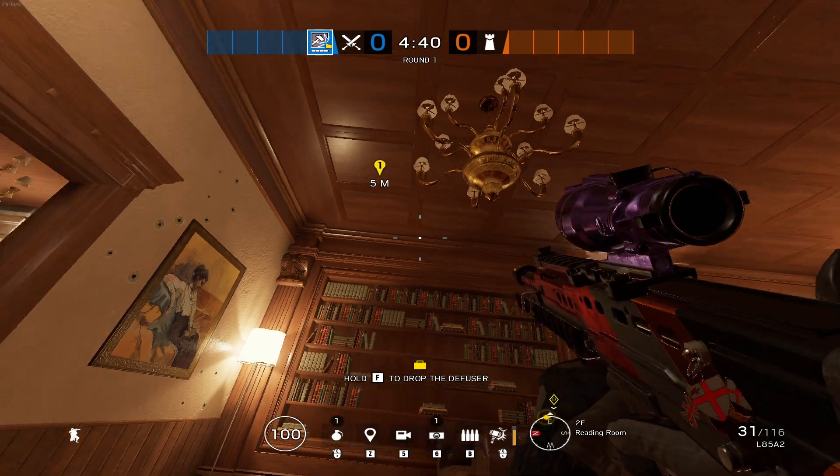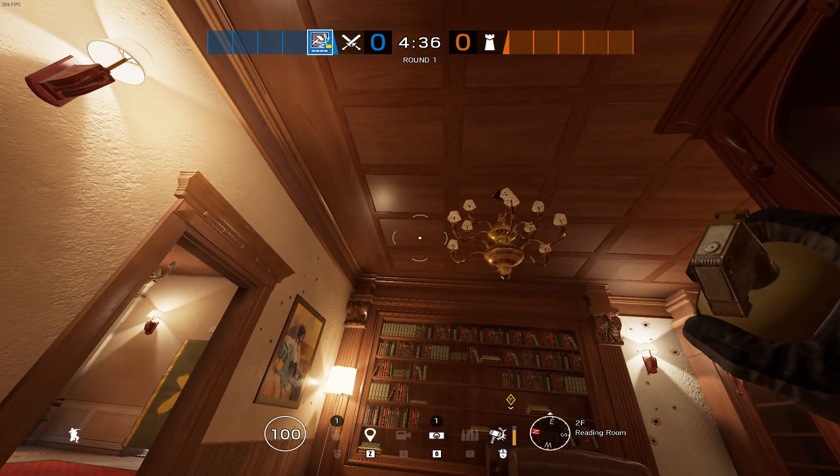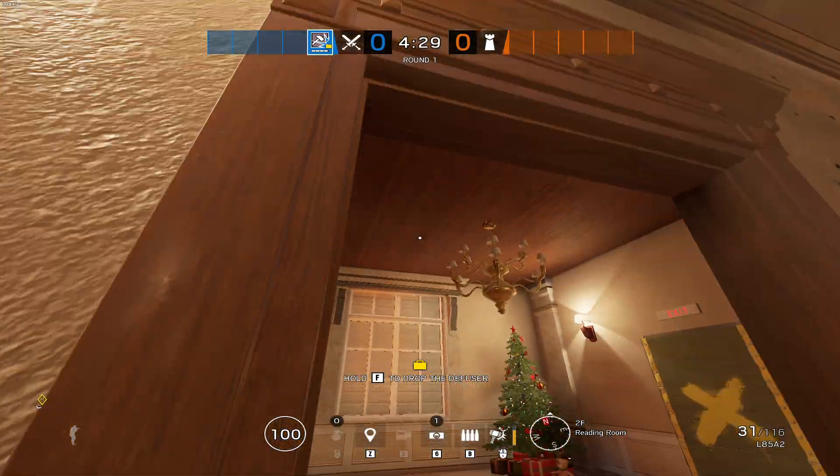By moving into the reading room and looking at this section, by throwing a perfectly cooked grenade — or alternatively playing as Ash or Zofia — you can take out anyone playing inside that corner upstairs.